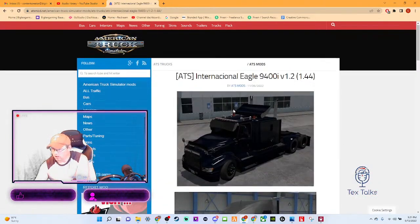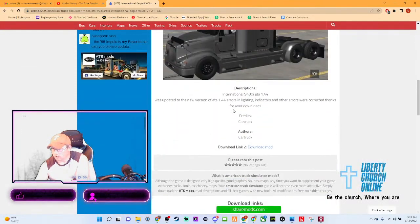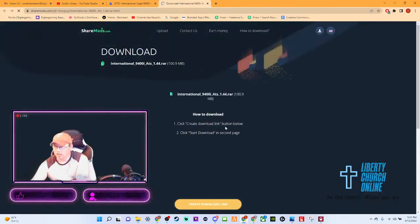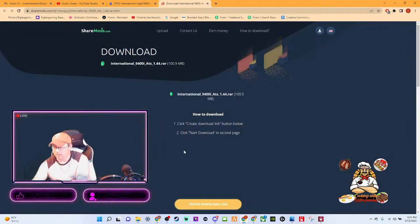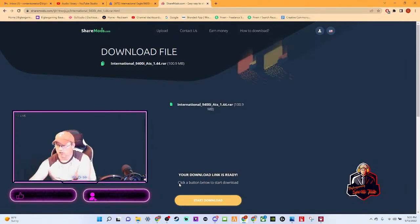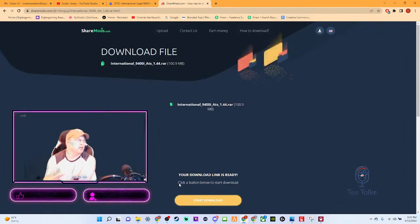Make sure they're compatible too — look for the right version. This is a cool International. I like this truck. I'll tell you to use sharebodies.com — have that ad blocker, it will prevent unnecessary stuff coming through. Create a download link, send the download link. Then you're going to start the download process — that gives time for Truckee to actually download itself.